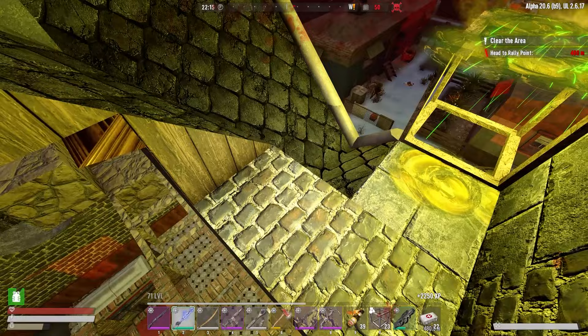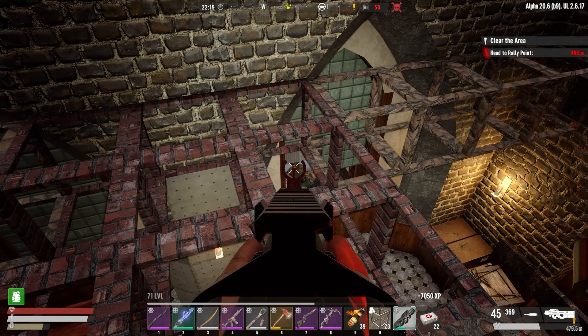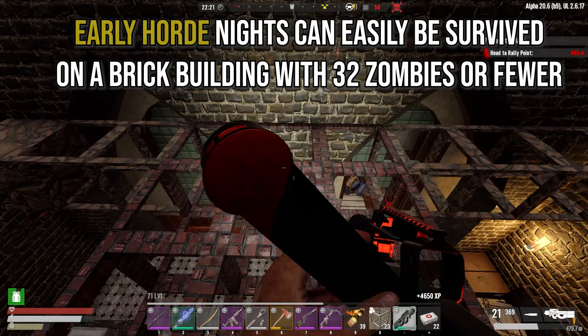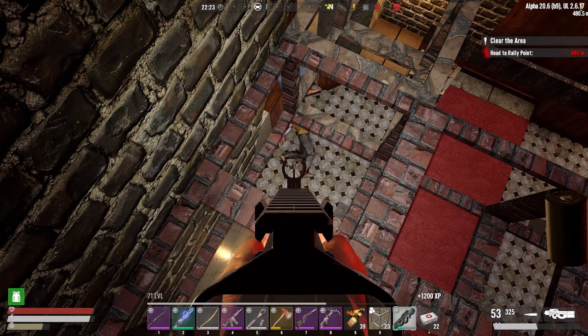Finally we move on to Horde Night. Like your base, early game procedure is the adoption of an existing POI. You could look for many of the very bare minimum block horde bases on YouTube and go with something like that — something that doesn't use that many resources. Even if you're too scared to build anything and unsure how things work, if you are playing on 32 zombie horde numbers or fewer, then just finding any brick building, knocking out the bottom areas and sitting tight for the night will also work. 32 zombies will not be able to destroy the whole brick building. 64, well, that could be pushing it a bit. So that is it for now — hopefully you got something out of this and I will see you in the next one.